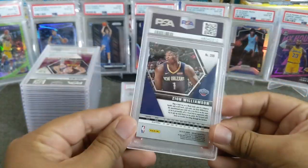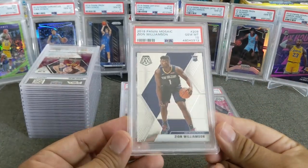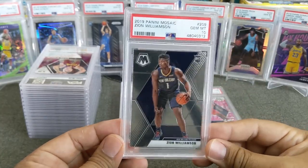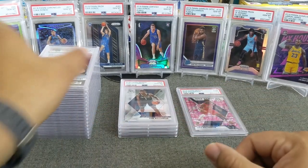And why not, let's get another one — another base Zion. And this one — oh yeah, it is also the base, and we did get a 10. So that's four gems, one mint — four to one. Oh, I remember this one, this is a nice one for sure.